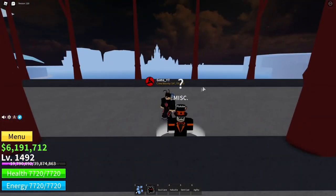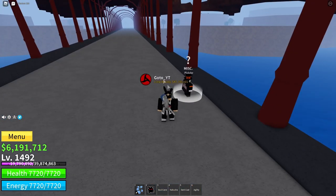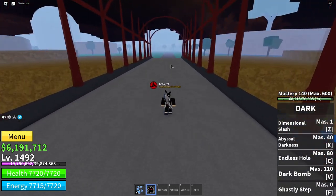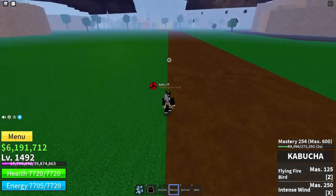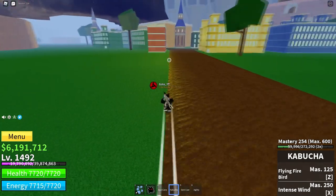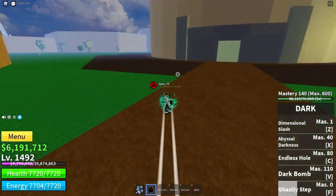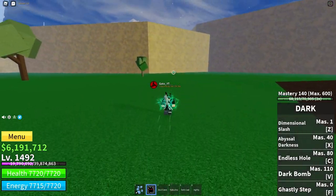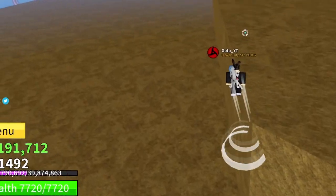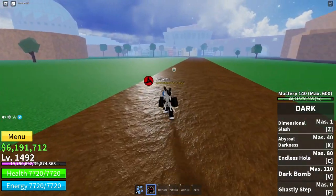Another tip: do not overuse the stat resetter. A lot of people spend 2500 fragments on this guy, trying combos then reverting to their main build, wasting 5000 fragments per round trip. I'm not going to lie — I used more than 100,000 fragments on stat resets because I like to switch between sword main, devil fruit main, gun main, and hybrid builds. I basically wasted a bunch of fragments and I would not suggest you guys do the same.